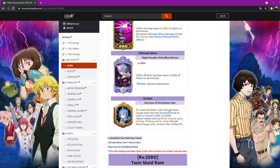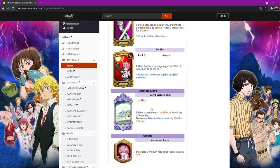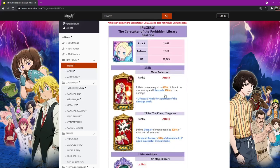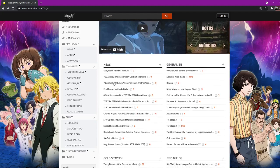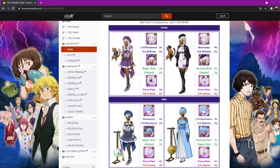Shatter job fills the ultimate gauge with strength, uses moves to decrease attack — that's the same. Rupture is the same, and Beatrice too. These are all the same, making sure nothing changed.